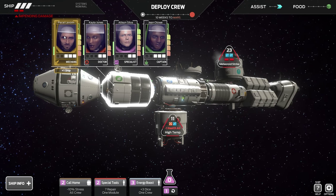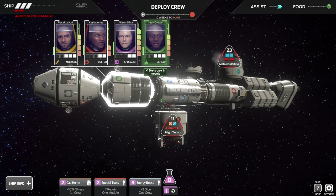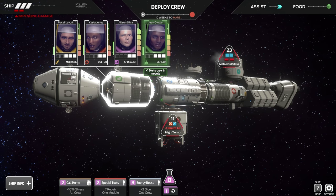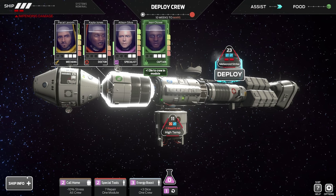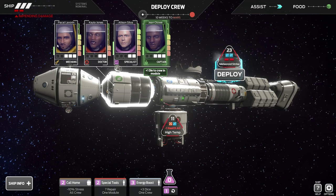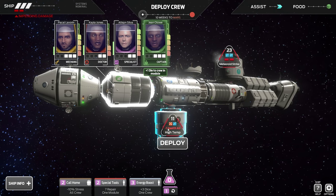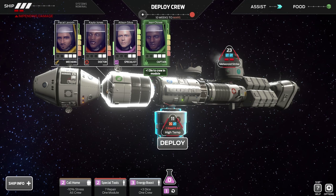Every crew member has a specific ability. The mechanic can repair the ship, the doctor heals people, Ellison gets one extra reroll on her dice, and the captain can restore dice to the crew. Here's the research system, which I'll explain more later. These indicators show where the ship is damaged and what the effect is. For example, our laboratory is damaged by a meteoroid strike, causing two damage to the ship when left unrepaired. If we roll a two or three in this module, we'll encounter an effect in operations — everybody loses one health.